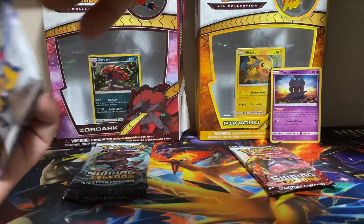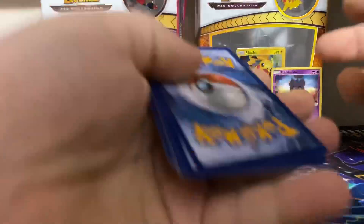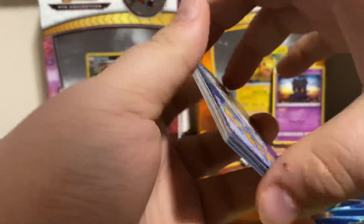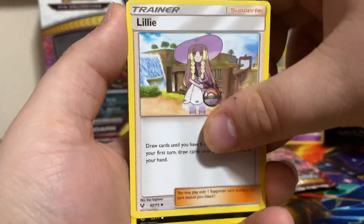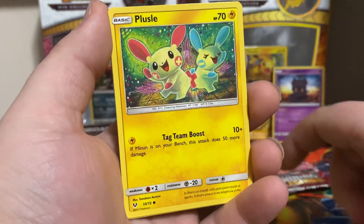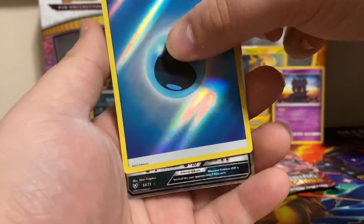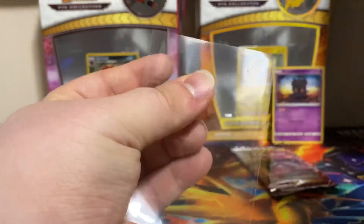Next up, a Mewtwo pack. Get rid of the energy. We got Feraligatr, Carnivine, Lily, Scraggy, Croconaw, Jinx, Plusle, Torquat, a Reverse Water energy, and a Zorark GX. So nice, we got a GX.